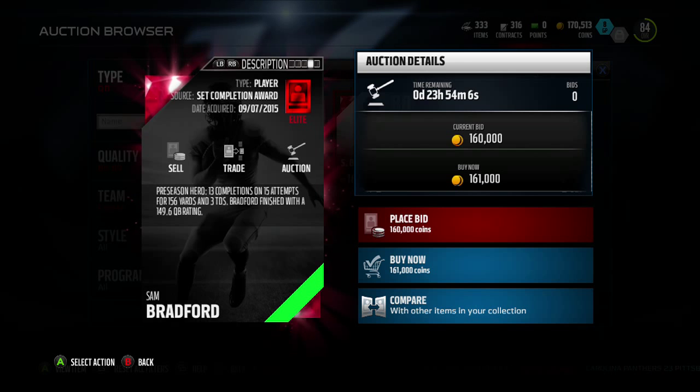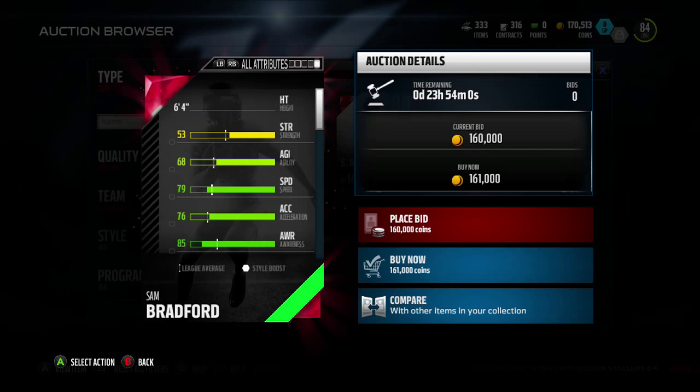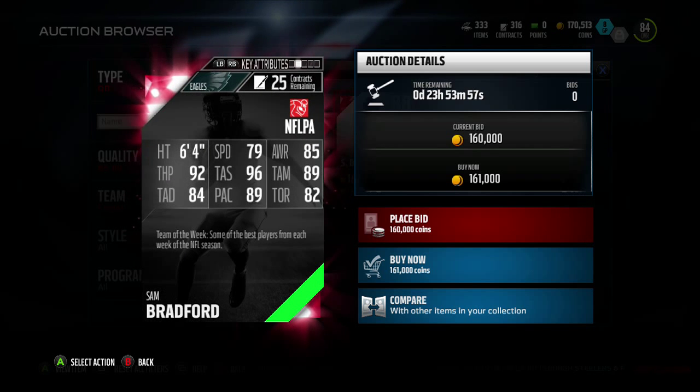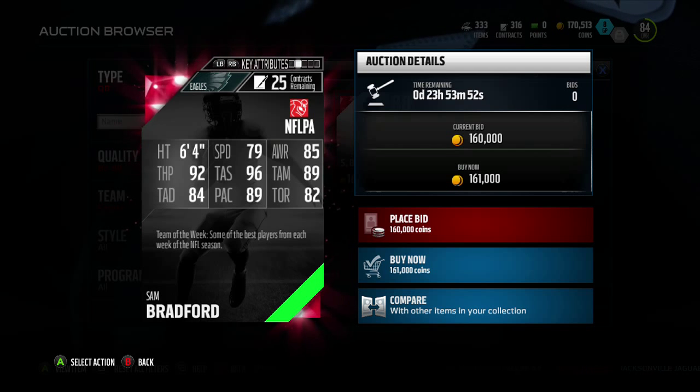For the preseason he was 13 of 15 with 156 yards, three touchdowns, and a 149 rating — that's very efficient quarterback play. I think he'll play really good under Chip Kelly this year. Let's look at his stats: 79 speed, nothing crazy, but 92 throw power is good, 96 throw short — he's going to be throwing dots.